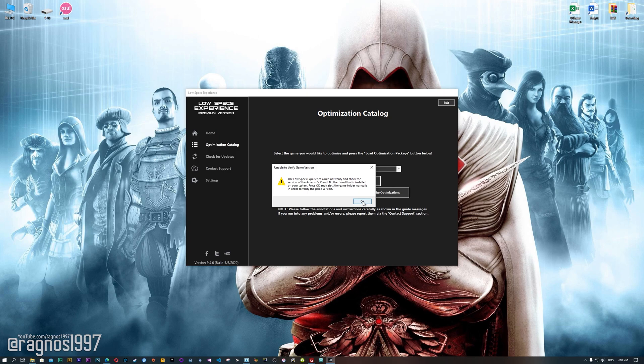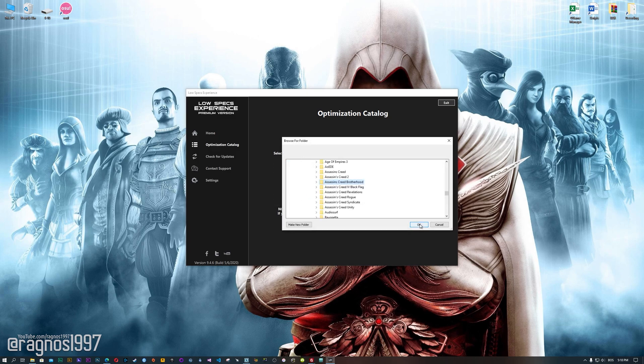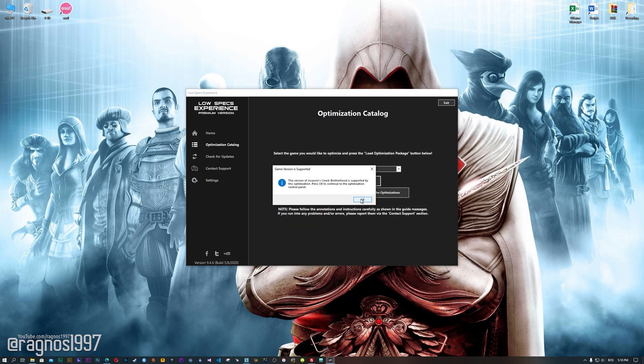Now, if the Low Specs Experience does not automatically detect the game version, simply select the game installation directory. Press OK and the optimization control panel will load.